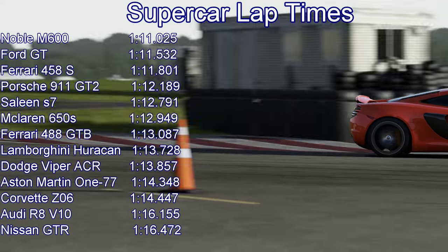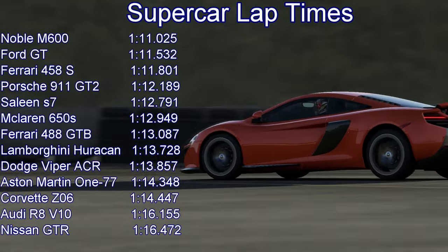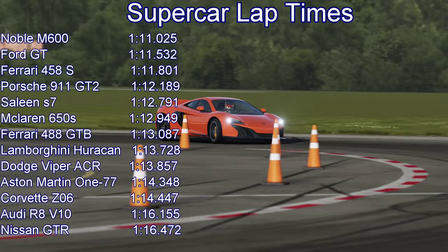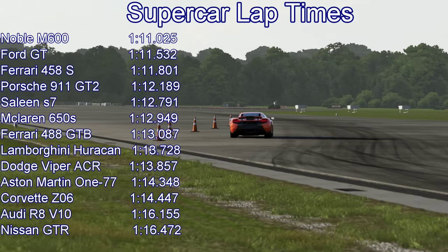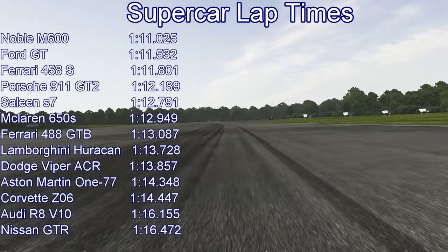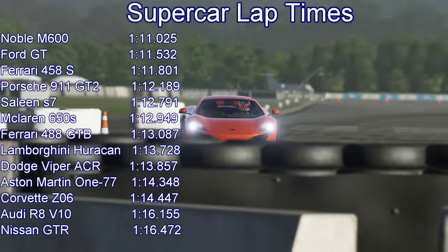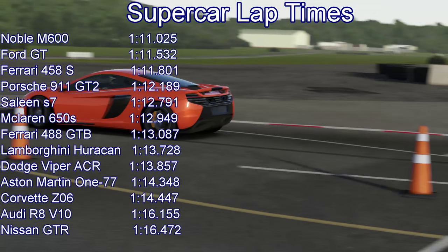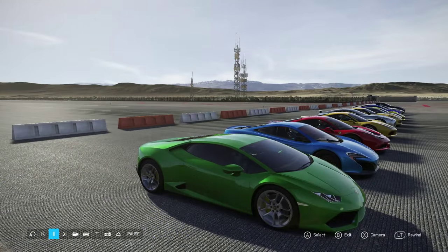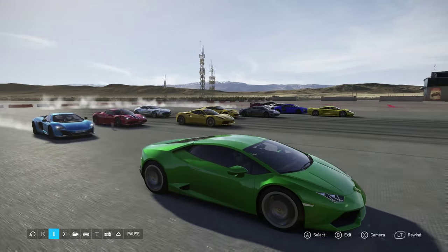The Ferrari 488 is quite a way down the table, slower than the McLaren. The Lamborghini Huracan is 7 tenths of a second down on that Ferrari. The Viper, the ACR Viper, is only a tenth off the Lamborghini. The Aston Martin 177 is very, very quick in a straight line but struggles through the turns — it doesn't have a huge amount of grip. It does just beat the Corvette Z06, ahead of the Audi and the Nissan. With the circuit racing out of the way, we went to do a drag race between all of these vehicles.